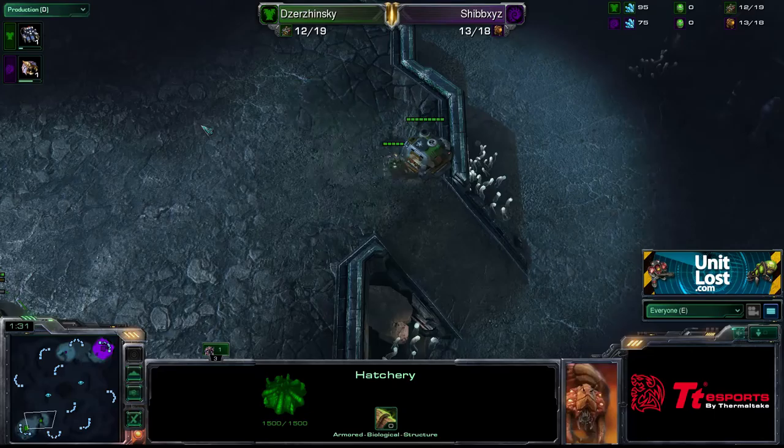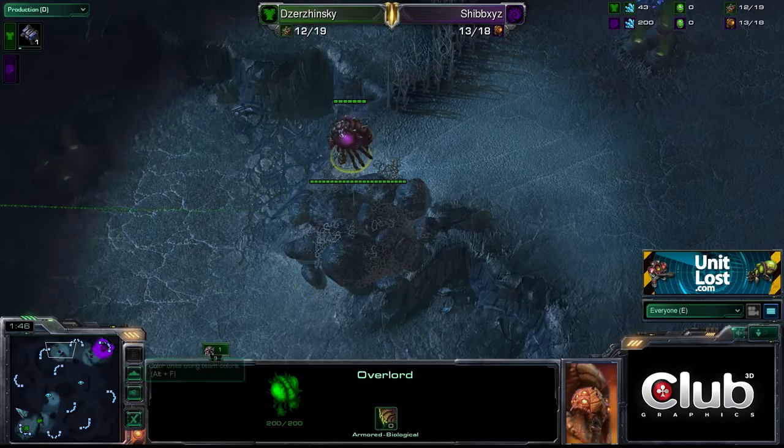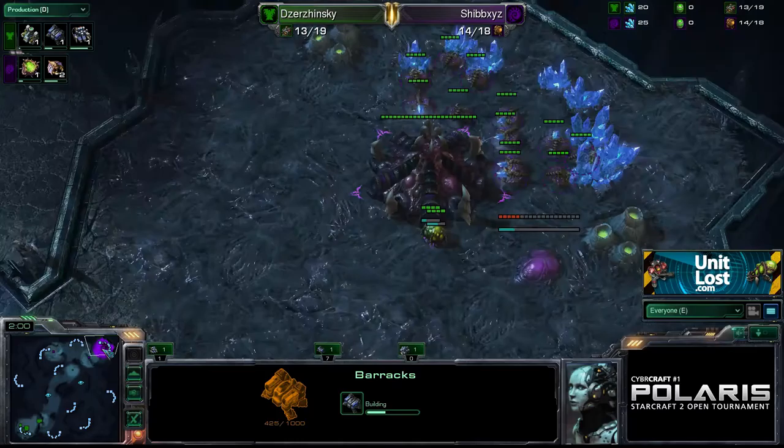So we find ourselves on Zalnaga Caverns. We see a Supply Depot going down at the front, as we see in almost every single Terran game ever played, ever. We see an SCV moving out. We see Lord Hindenburg — the big overlord, the original overlord — moving out to make his merry way round the side of the map.